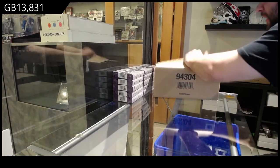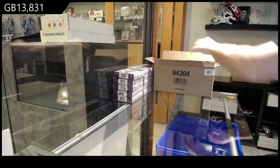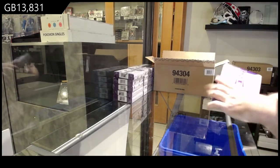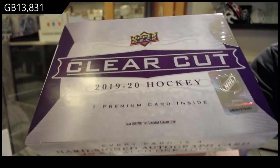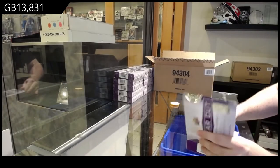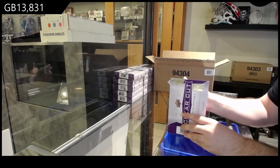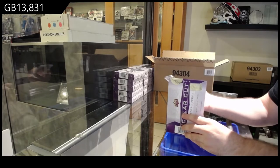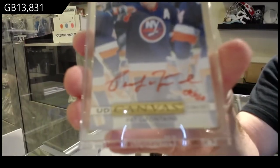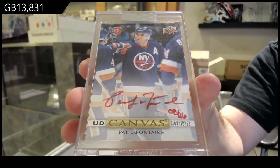We've got the clear-cut 15 box case. I might as well show you guys the box — nice looking boxes here, nothing too crazy. This is a healthy start to be honest: numbered 8 of 16, canvas autograph for the Islanders — Pat LaFontaine. Okay, that was a good start.